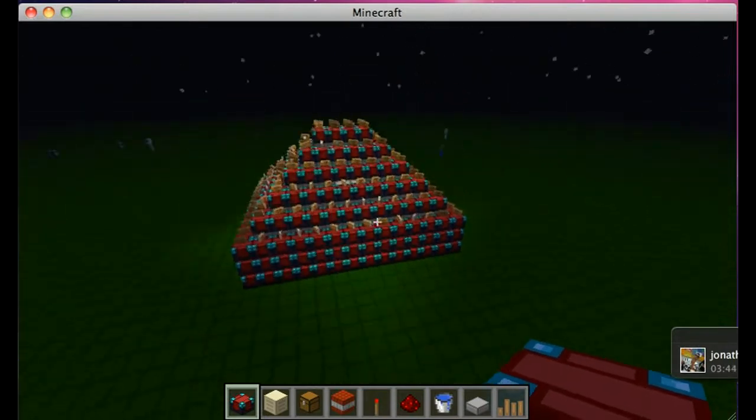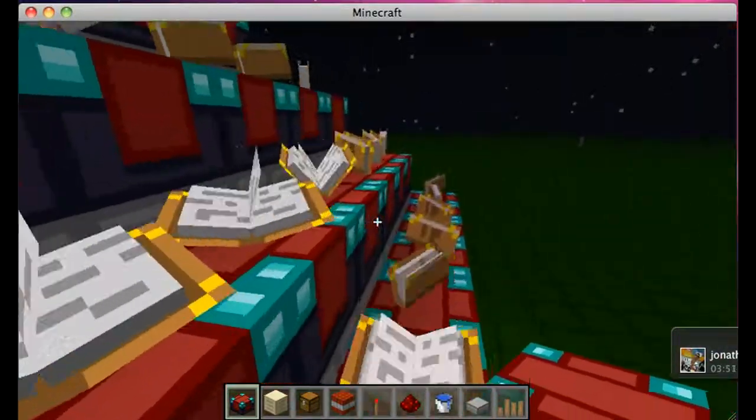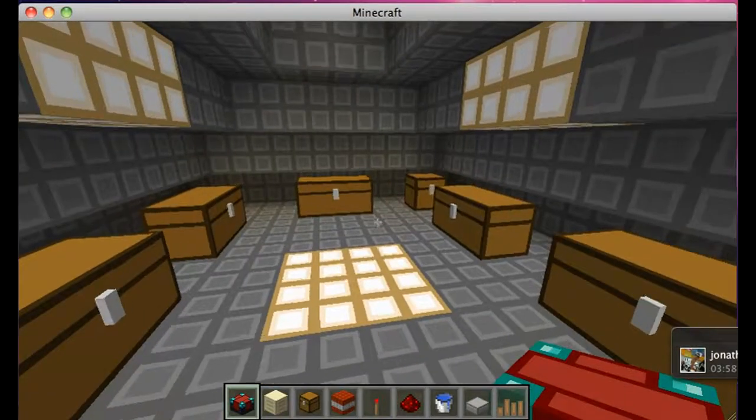So basically what we have is enchanting tables, and these are basically invincible — you cannot blow them up. If you're on a faction server with maybe an obsidian that is breakable, then this is your next best bet.